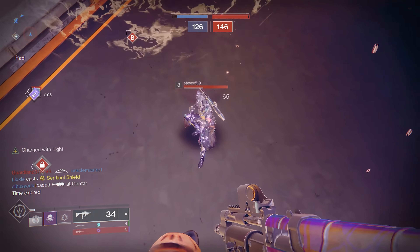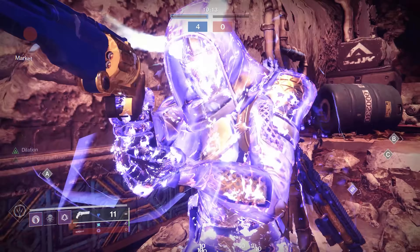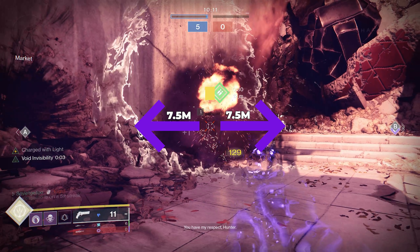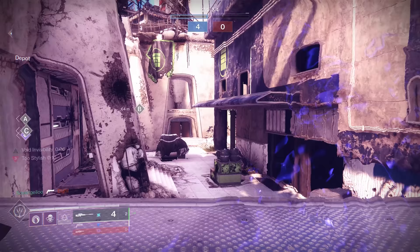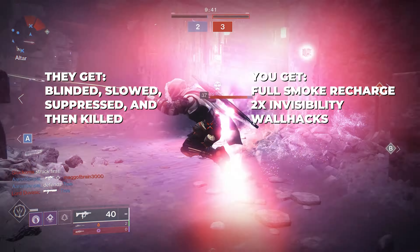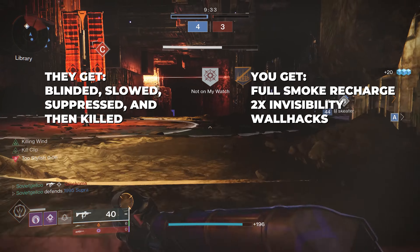Before we talk about fragments, let's go over exotic armor. The Bombadiers are an insane option I want to highlight. When you dodge, this exotic ejects a bomb that deals damage, but more importantly suppresses everyone within 7.5 meters for a whole 7 seconds. This pairs beautifully with Stylish Executioner — whenever you kill a suppressed target, you go invisible and get wallhacks. You can throw a smoke on an opponent, then dodge to blind them, slow them, suppress them, and kill them, then get your smoke recharged, go invisible twice, get wallhacks, and suppress anyone nearby.